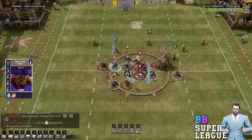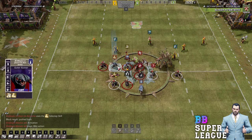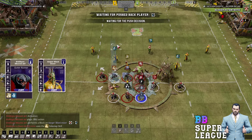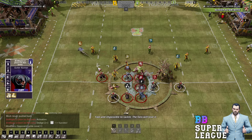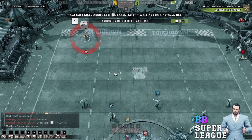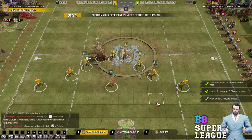Had he swapped these two around, he could have blitzed with the Rat Ogre, which would have given him the block forward, which is obviously way better. So he got a bit lucky — he did it wrong but got lucky. Bit of a mistake, but saved by rolling well.